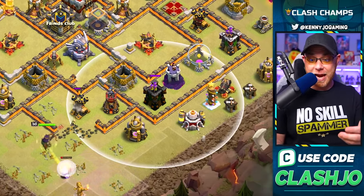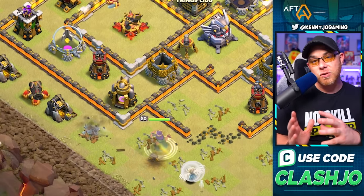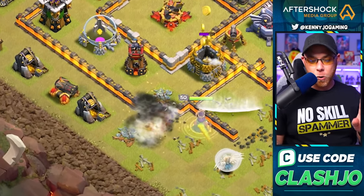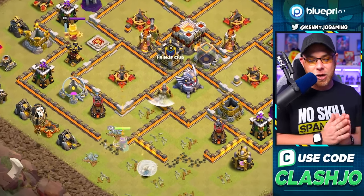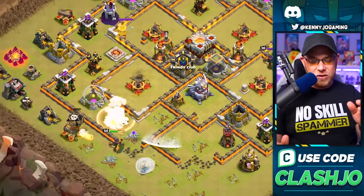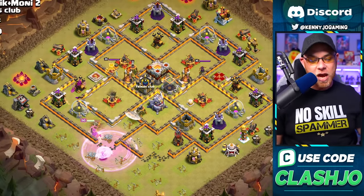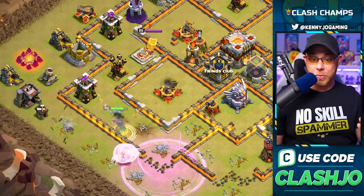That funneling did not work out very well because there's an archer tower and cannon sitting there. The queen clears the air defense and continues to work left. He uses another super wall breaker to open up a compartment and works her up into the bomb tower, taking on the gold mine and a balloon drop to navigate the queen into the base. She takes out the cannon, uses a rage, takes on the elixir storage, and steps up into another archer tower.